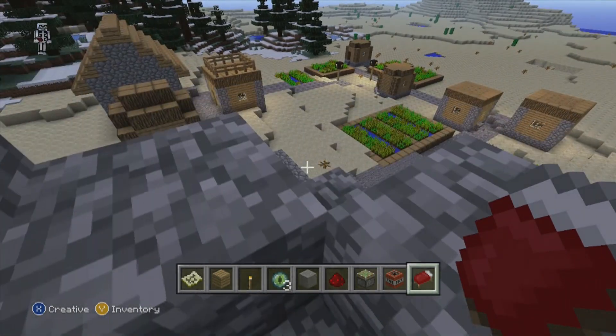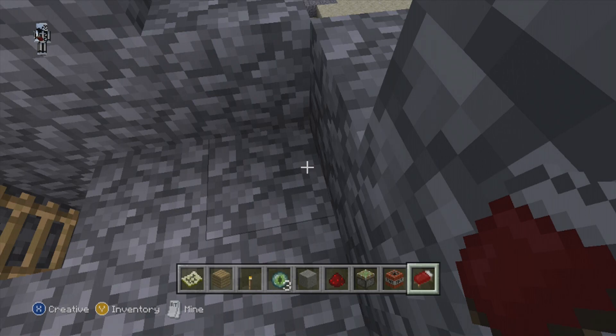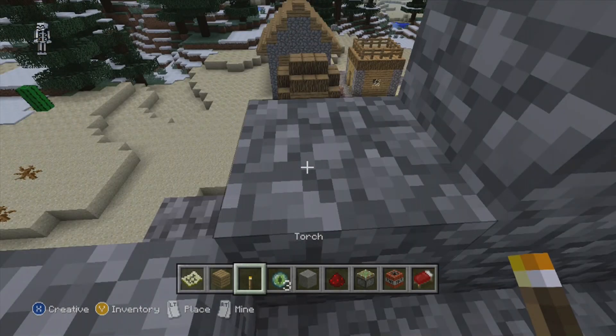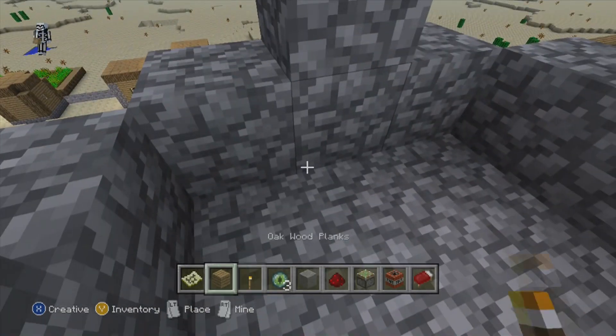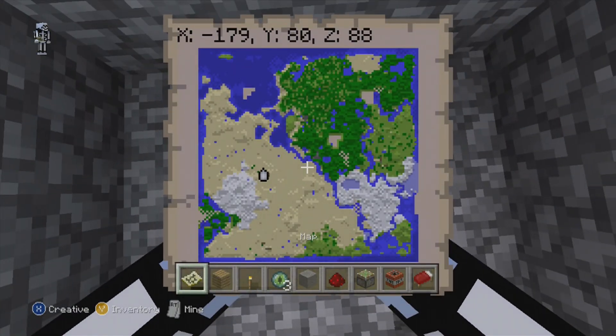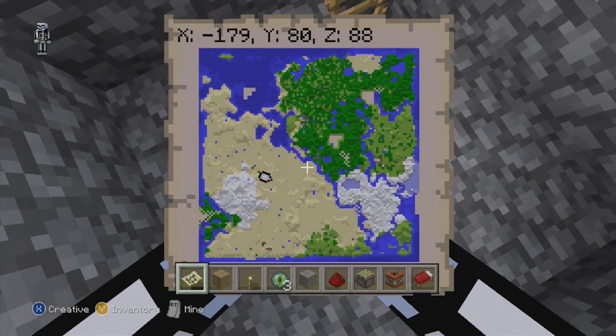What's going on guys, Matt from Mythic Gaming with another Minecraft Xbox seed. As you can tell by the description, this is yet another double spawner seed. Let me give you the map — yes, it is about 50% desert, but that's all right.